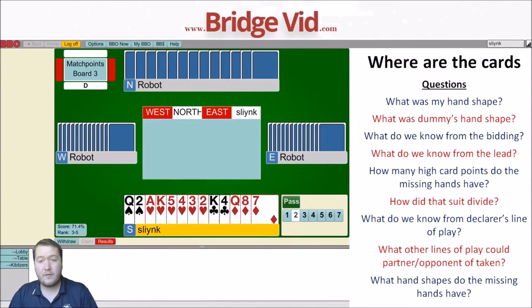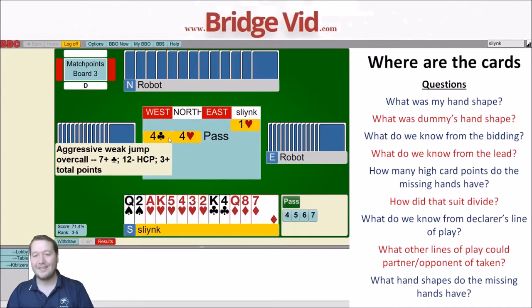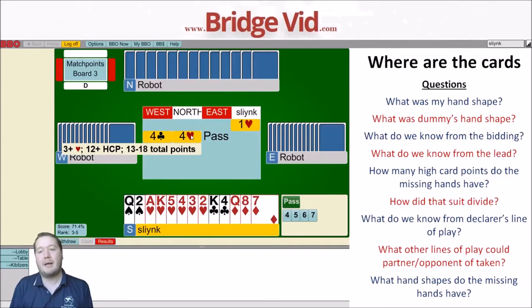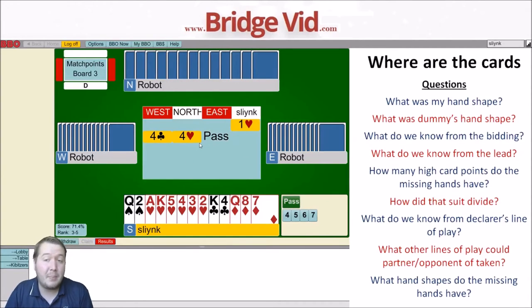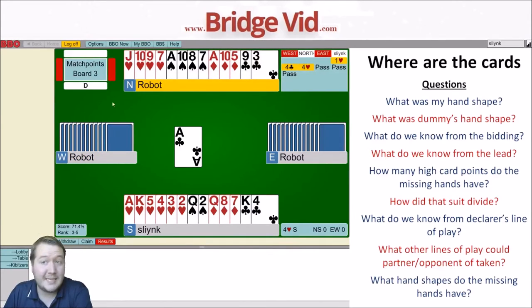Board three: I've got 14 high card points, two-six-three-two. Start with one heart, probably rebid two hearts — but that's out the window with partner jumping to four hearts. A general guideline I like: when they preempt, still be aggressive to game, but cautious towards slam. My partner only had one bid and could have been pushy. Don't try to investigate slam too often — just pass.